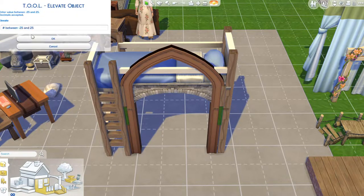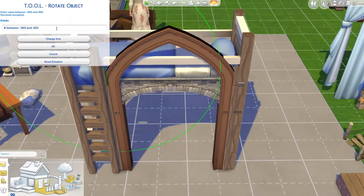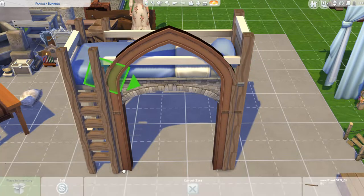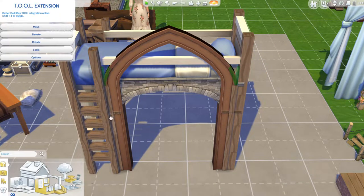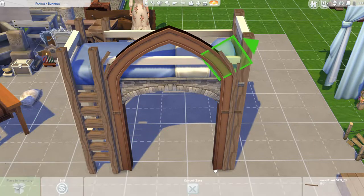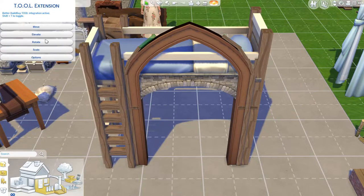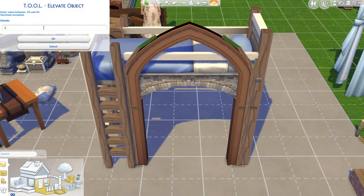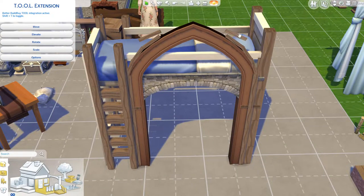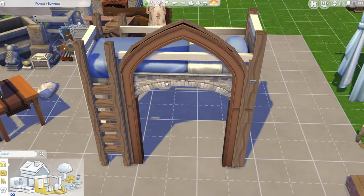I used the base game arched door as a template to create some arches on the bed, because I wanted it to have that medieval gothic style. Before I started the arches I was getting bummed out — it just looked like the same bed covered in a different swatch of wood. But once I started creating the arches I really liked it. I rotated most of them by 12 degrees and some by 22.5 — you just eyeball it until it looks how you want.